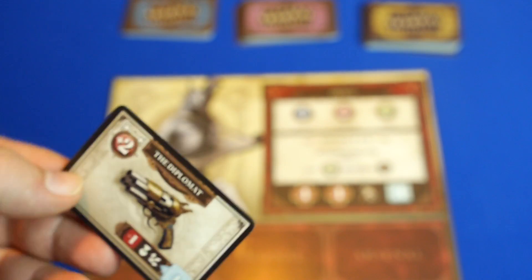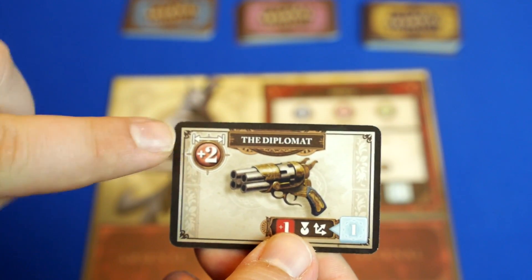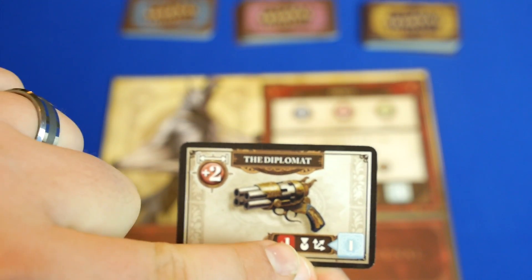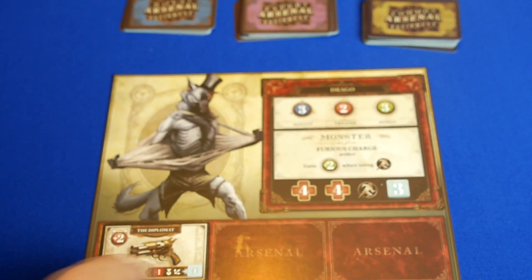During the game, players have a chance to pick up arsenal cards. Each card will show you the range and the special abilities that that card might have, and what the ether cost would be to use those abilities. Each of these arsenals takes up a space in your arsenal area.